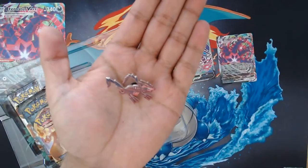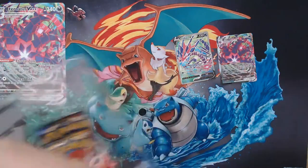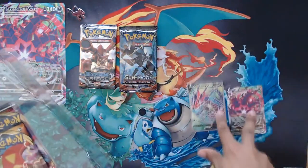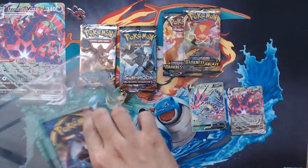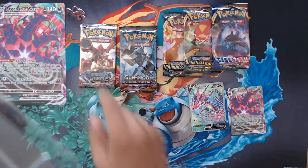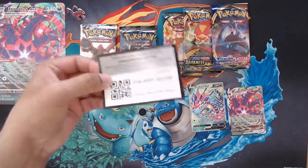The Eternatus V pin is going for around £3.00. As of recording you get five booster packs - everybody's favorite Steam Siege, Burning Shadows, which is pretty awesome, Darkness Ablaze, another Darkness Ablaze, and Sword and Shield. Interesting how America gets Evolutions instead of Steam Siege. And the code card.